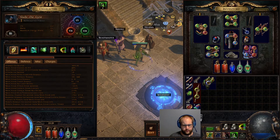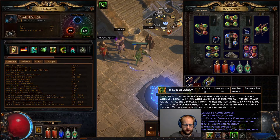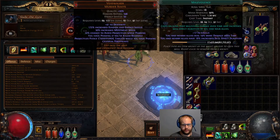Herald of Agony and Malevolence are auras, but this potentially changes to Blasphemy Despair somewhere. Vitality is really strong right now, so putting that in somewhere will be good. Ancestral Protector is useful because it gives you attack speed — you're not worried about its damage, you're just looking for the attack speed from it.